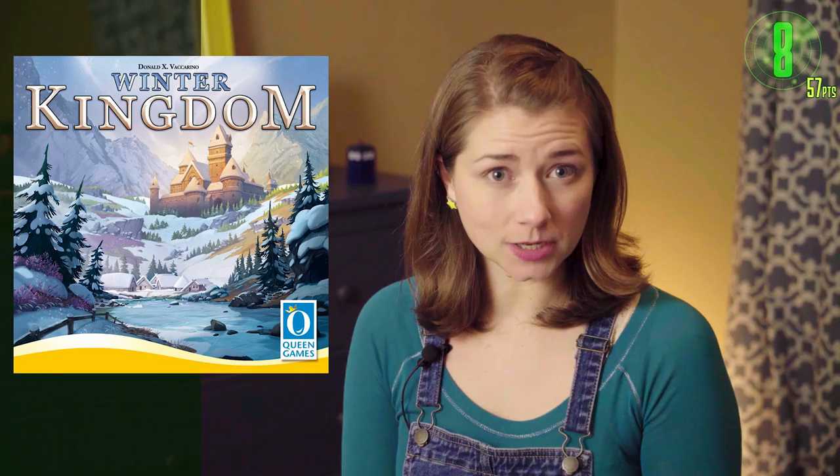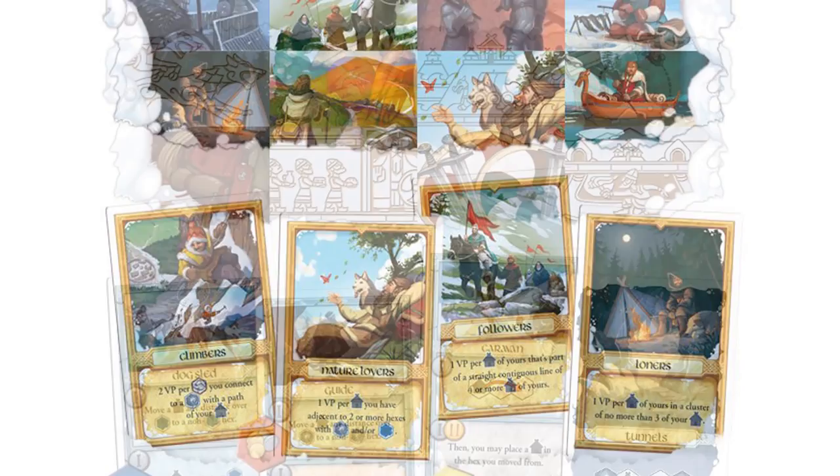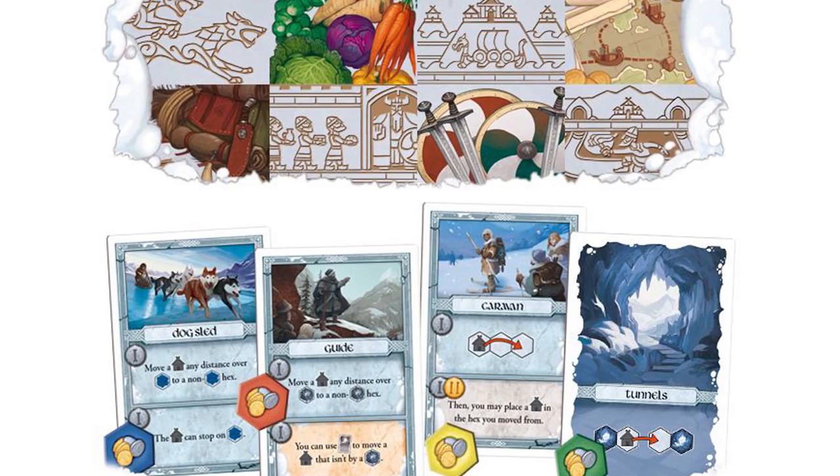At number 8 on our radar this month is Winter Kingdom, a sequel to the award-winning Kingdom Builder from Donald X. Vaccarino, to be published by Queen Games. This sequel brings familiar mechanisms introduced in Kingdom Builder, but offers a large amount of variability and new features, including coins, asymmetric abilities, and twist cards, which provide special rules for each game. A Kickstarter campaign for Winter Kingdom, which included several exclusives, ended earlier this month, and the game's current estimated ship date is in October.